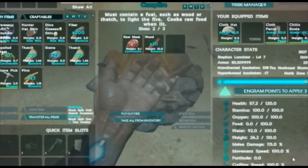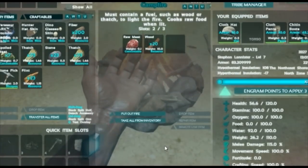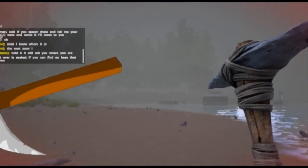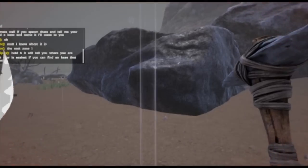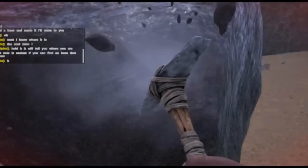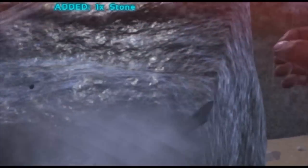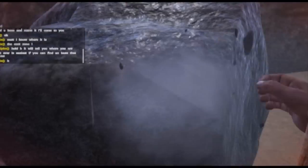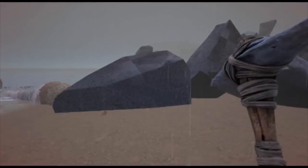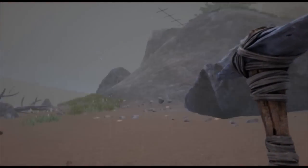In order to get flint, you need first the pickaxe. You just take your pickaxe and you go to pick some rocks on the beach — as easy as that. You carry on picking, and then the rock will explode, as you can see here. And then you will have rocks and flint.